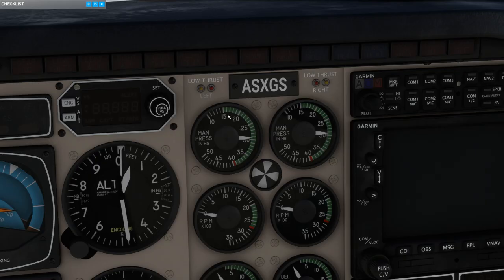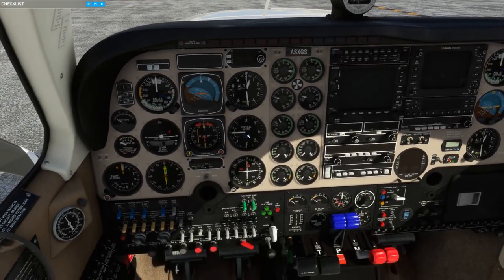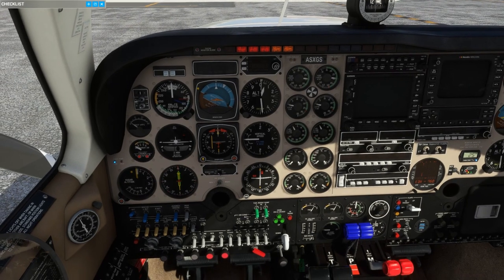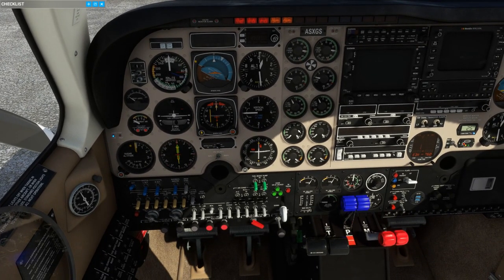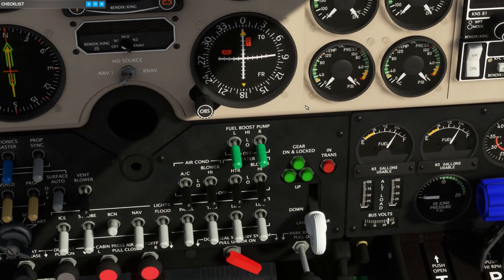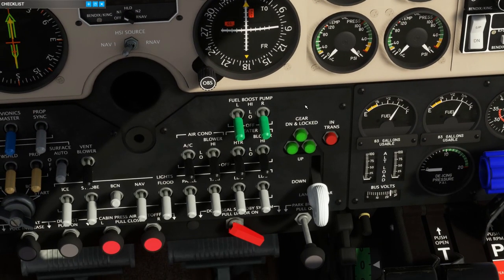Instead, it's a so-called ground-boosted turbocharged aircraft, meaning that it boosts the manifold pressure up to 39.5 inches of mercury, instead of just maintaining ambient sea-level pressure until the critical altitude. Above the manifold pressure gauges, you can also see the low-thrust detectors, which we'll demonstrate later in this flight. Turning on the battery master switch, we can immediately see that the cabin is too cold for comfort at 25 degrees Fahrenheit. Unlike the Analog Bonanza, we don't have to wait until the engines are warmed up to start warming up the cabin — this aircraft is equipped with a combustion air heater.